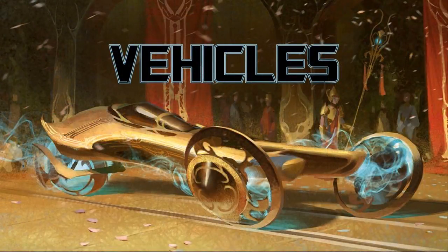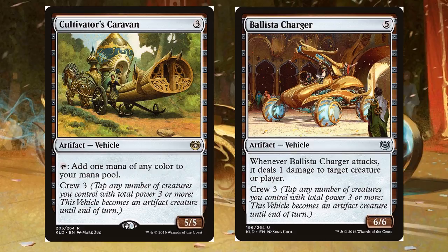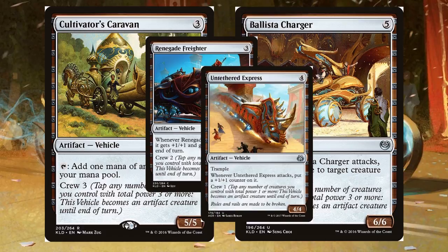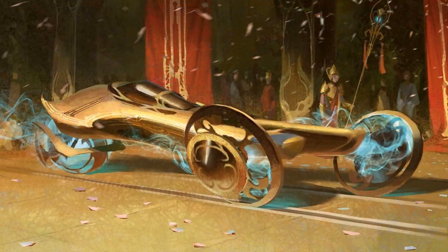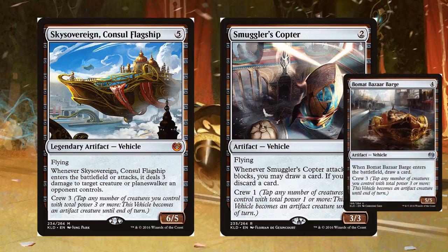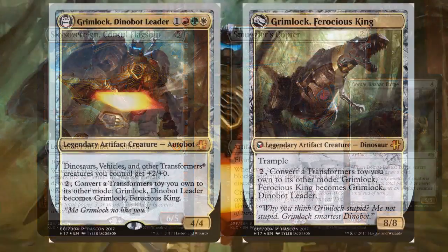We're also going to be running vehicles, and vehicles do a great job of dodging board wipes. Just the highlights: Cultivator's Caravan is one of the best vehicles because it's a mana rock as well. Ballista Charger has some great synergies I'll explain later. Renegade Freighter and Untethered Express both have trample, so they take more advantage of Grimlock's plus two, plus zero. Sky Sovereign and Smuggler's Copter take to the air — Smuggler's Copter is particularly great because of the card draw. Bowmap Bazaar Barge also has the ability to replace itself. There are plenty of other vehicles but not a lot stand out as really powerful inclusions — similar to Dinosaurs, it's hard to fill out a whole deck with just one tribe.